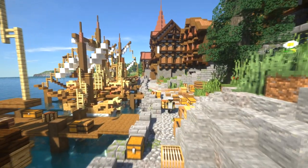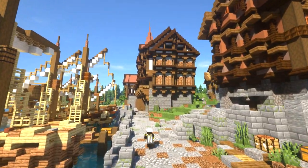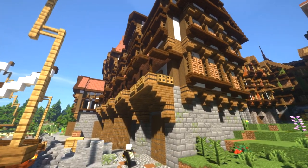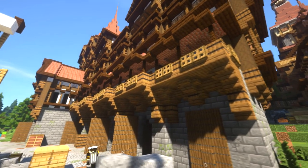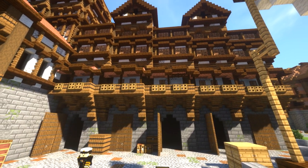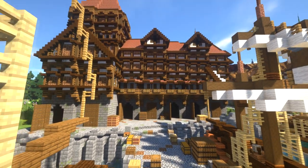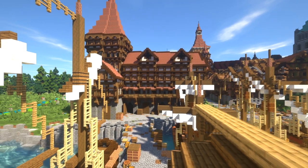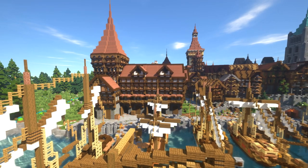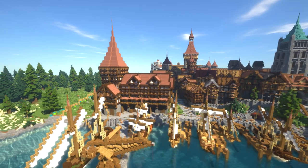Here is the finished build - an absolute monster of a build this episode. We've built up that giant warehouse with lots of windows, really big spaces underneath, and everything sticking out nicely. I've put in some more ships as well off camera, and they're now nicely sat on this whole pier. I think it's looking pretty cool overall. Hopefully you guys have enjoyed this episode - if you have, make sure to comment, like and subscribe, and I'll see you guys on the next one.